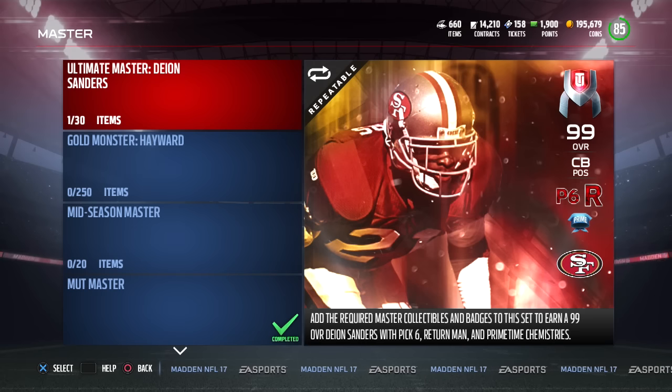This Pick 6 chemistry I believe is brand new — I'm not even sure if Return Man has been in the game before. I don't recall it being on a card; maybe it was, you guys can let me know in the comments. I know Pick 6 is brand new. I have no idea what it does — my guess is maybe it gives a better ability to catch the ball on interceptions, some agility after the catch, some juke moves, that kind of stuff.